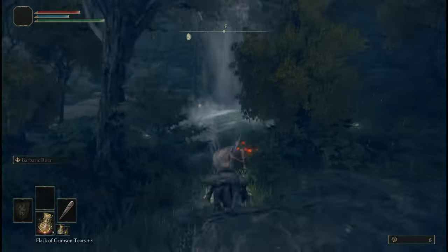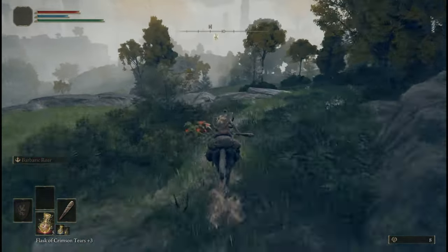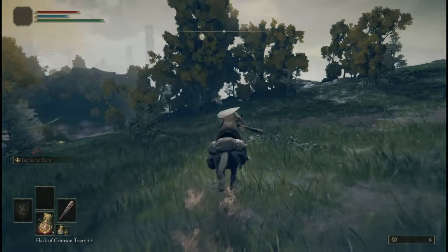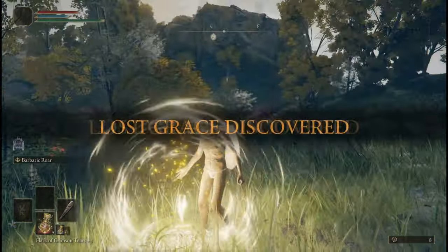To get here, start at the Castle Mourn site of Grace, and then go up the Spirit Spring. Then continue north along the eastern cliff edge. You can snag this Grace on the way if you want.